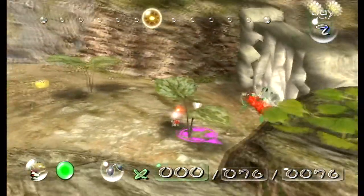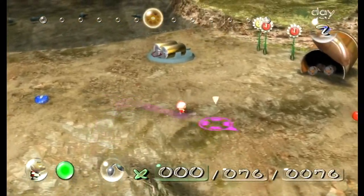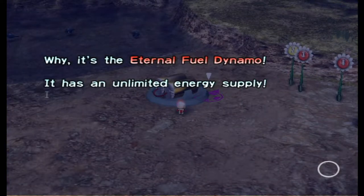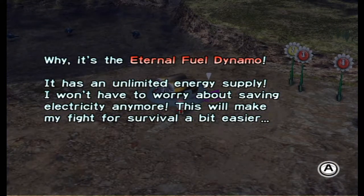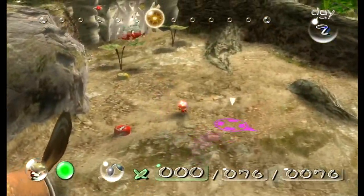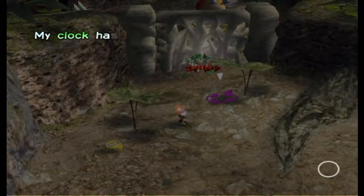Sometimes if you're lucky a certain creature will appear here which carries nectar. Let's break down that gate. It's the Eternal Fuel Dynamo - it has an unlimited energy supply! This will make my fight for survival a little bit easier. Unlimited energy - that sounds like something we could really use!